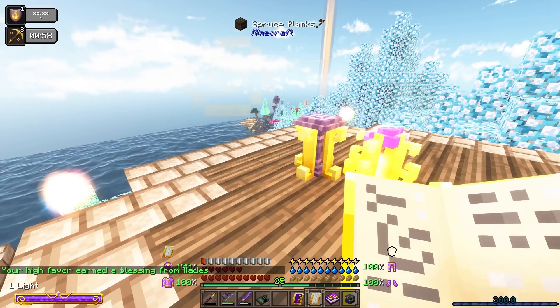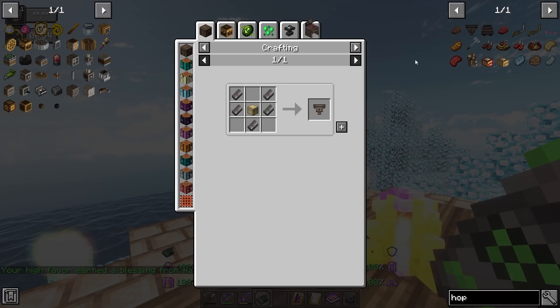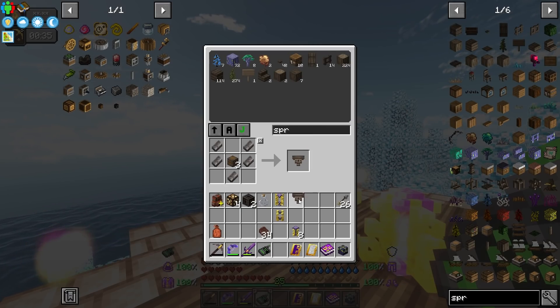A great way to get items into here is going to be a hopper — a hopper should work. Let's go ahead and make one, a good old-fashioned hopper with a chest. The only problem is making chests.